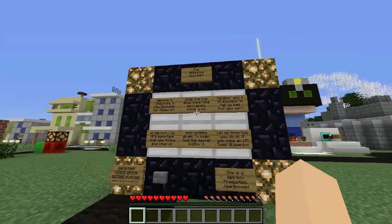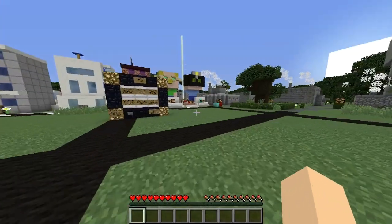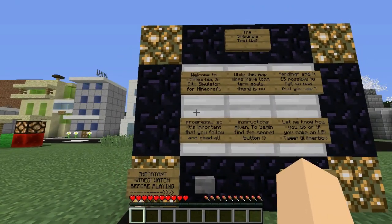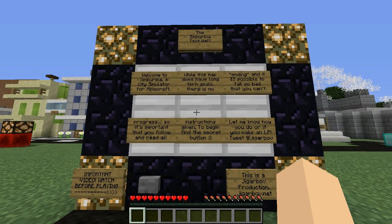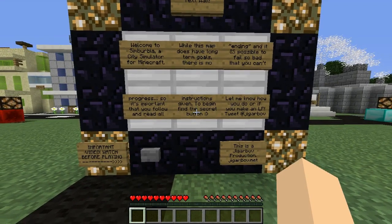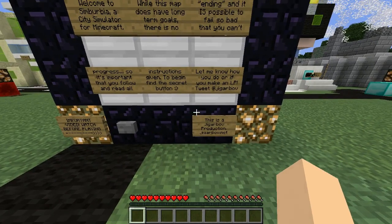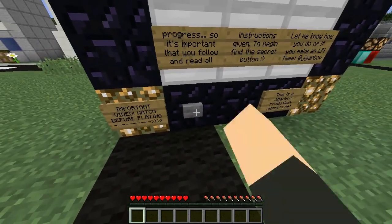So let's read the Simberbia text wall. Welcome to Simberbia, a city simulator for Minecraft. While this map does have long-term goals, there is no ending, and it is possible to fail so bad that you can't progress. So it's important that you follow and read all instructions given. To begin, find the secret button. Let me know how you do or if you make an LP — tweet at Jigarbov. This is a Jigarbov production at Jigarbov.net. That's where I got it. Important video, watch before playing — I think that was the trailer. I'm gonna click it anyway.